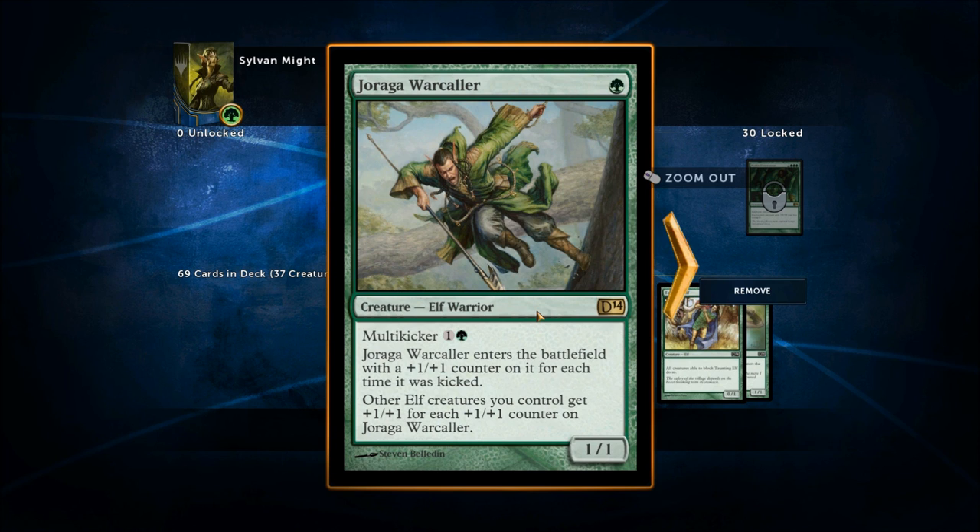Other elves you control get +1/+1 for each +1/+1 counter on this elf. Think about that — with multi-kicker you can pay as many times as you want. So if you had five lands in play, you tap one to play it and the additional four for multi-kicker, putting four +1/+1 counters on it, and then all your other elves get +4/+4. Three counters means +3/+3, four counters means +4/+4, and so on.